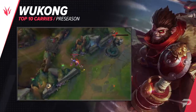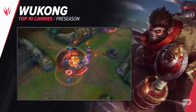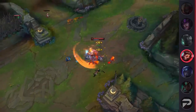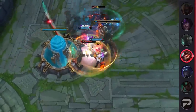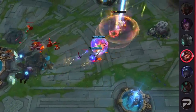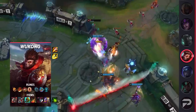Up next, we've got none other than Wukong in the jungle. While Wukong had been a powerful jungler for quite some time, he eventually got nerfed into the ground — his clear had been significantly nerfed and it wasn't worth picking him in the jungle anymore. But with the changes to jungle camps and items, Wukong is now able to thrive as one of the best junglers in the game once again. Plus, he can even abuse some of the new items to truly take his power up a notch.